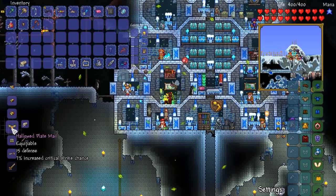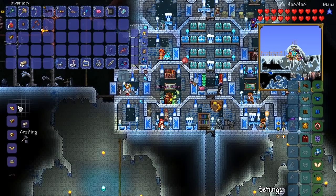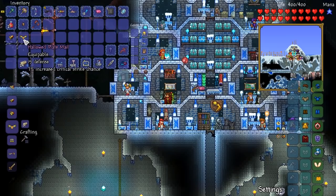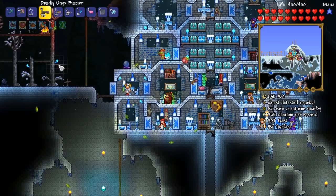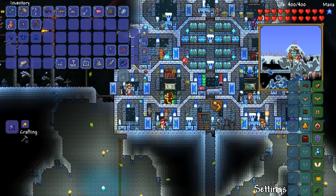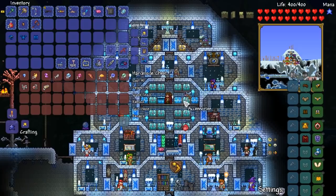It is 12 plus 24, which is 36 plus 18, which I do believe is 54 Hallowed Bars needed. 15% increased ranged damage and 9 defense on the helmet. Hallowed Plate Mail requires 24 bars and gives 15 defense plus 7% increased crit chance. There's 8% increased crit chance on there as well — so 15% so far. Then the last piece has 7% increased general damage and increased movement speed. We are going from 38 defense to 54 — wow! 54 defense, what the heck?